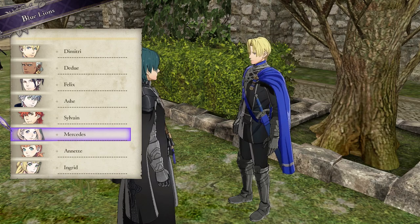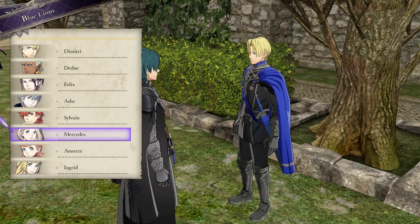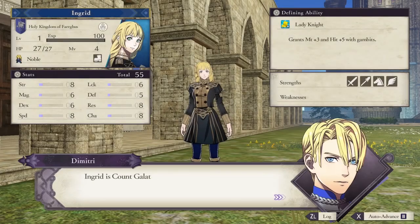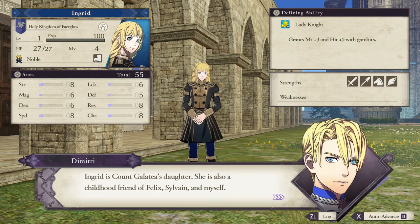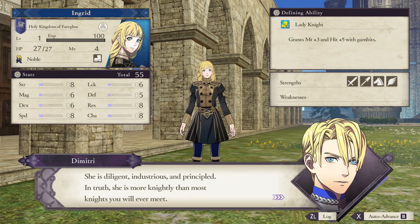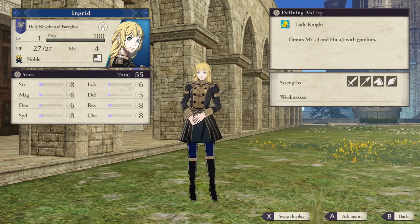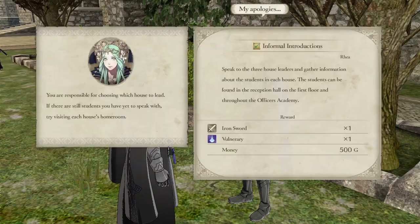Mercedes - they pronounce it like 'Mer-SAY-des' and it really annoys me because it's not. Mercedes is like my healer. Annette's like my mage. Ingrid is my Pegasus Knight. Ingrid is an absolute beast - she started off with a spear, then I upgraded her to a cavalry unit with a spear, and then eventually a Pegasus Knight. She is bred for being a Pegasus Knight - she's unbelievable, just powerful as hell. She's my mage killer on my main file.